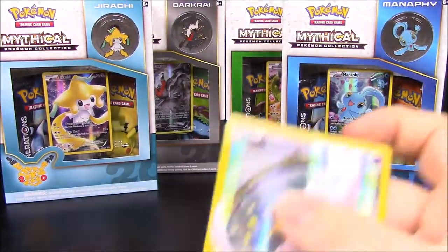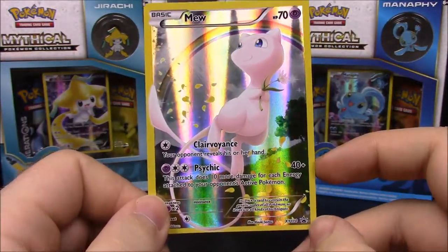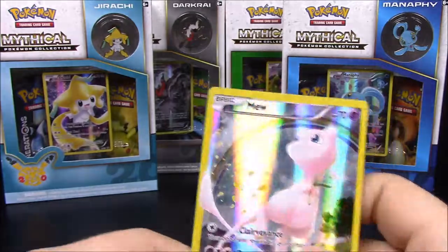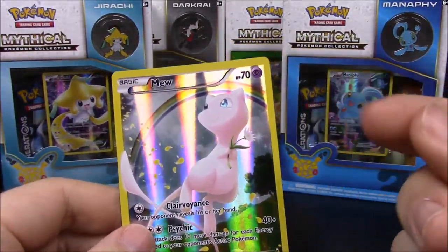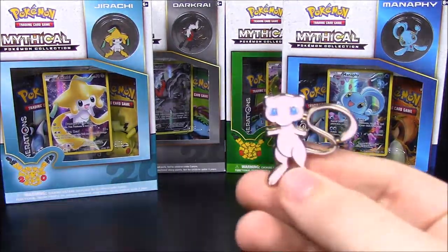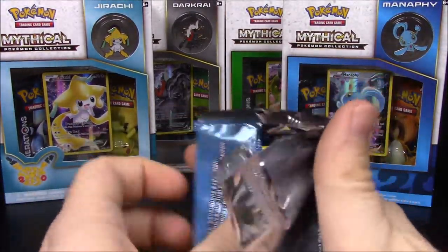So we'll start with the Mew card. It's a cool little Mew — all these are promo cards, so down here they have the star that says promo. It's a really nice card and doesn't have that weird scratchy fingerprint-like effect that some others have had. It looks really cool, and of course has Clairvoyance and Psychic as its moves. We've already gone over the pin, so now we'll open our two card packs.